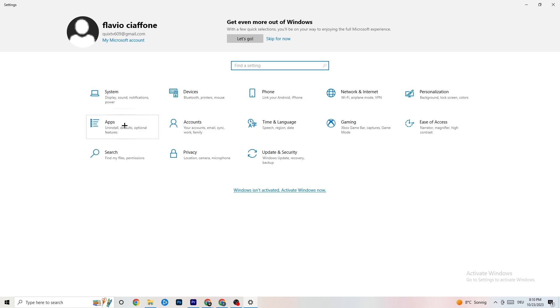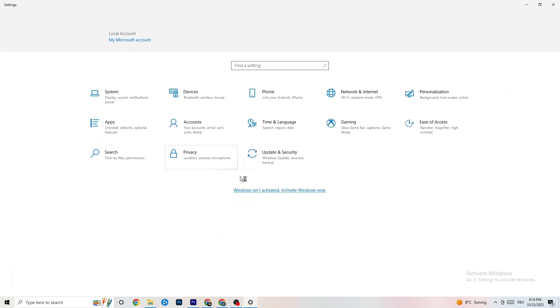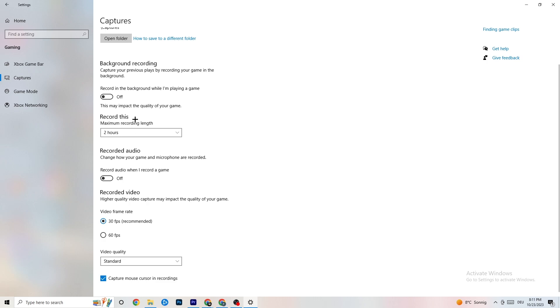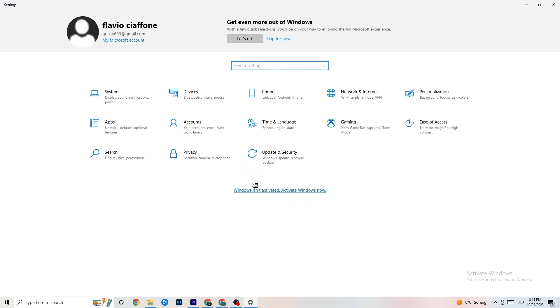Go back to Settings and click 'Gaming.' Click 'Xbox Game Bar' and turn it off — it just drains performance and you don't need it. Go to 'Captures' and turn that off too, since background captures can cause mid-game crashes or FPS issues. Then check 'Game Mode' — for some people it works better on, for others off, so try both.